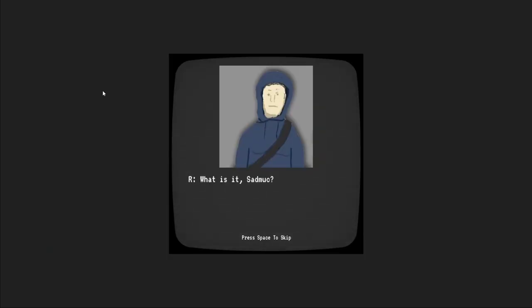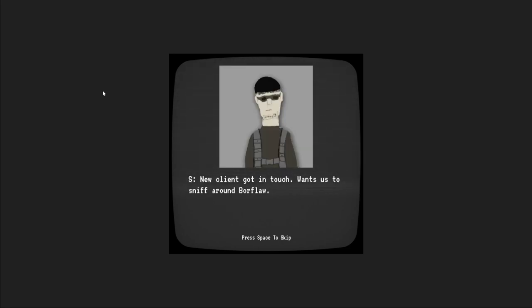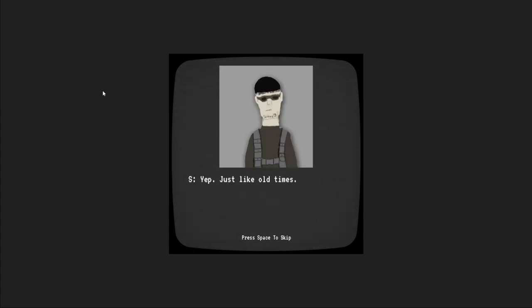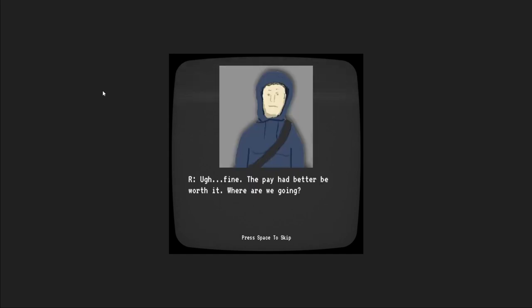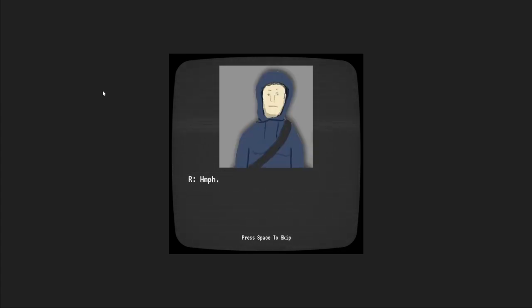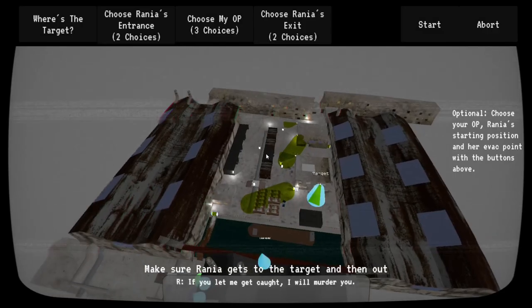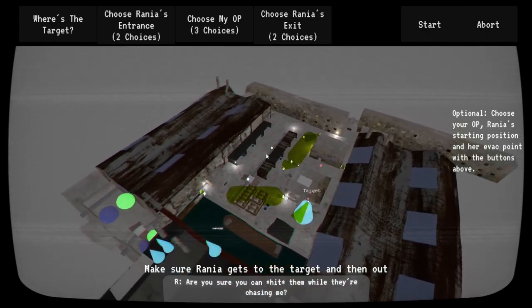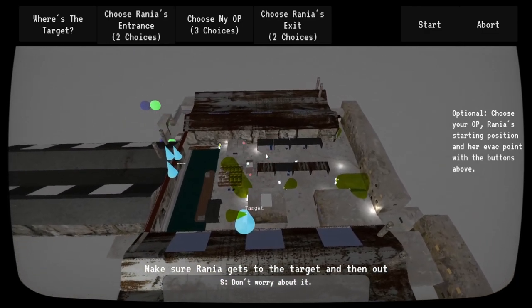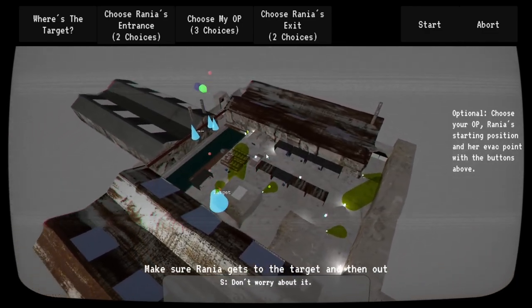We're going to start each level with a little cutscene where the two characters, Sadmuk and Rania, talk with each other and set up the level. Each level is split into two separate parts: a planning phase, which is what you see on the screen now, and an action phase, which will come later.